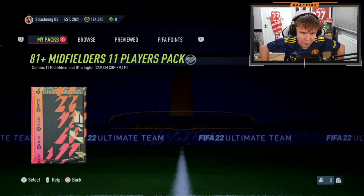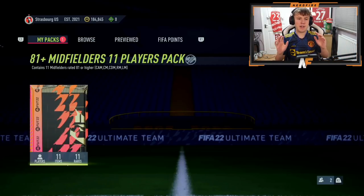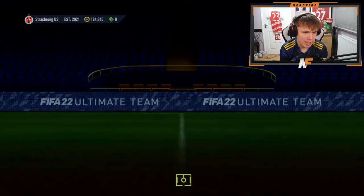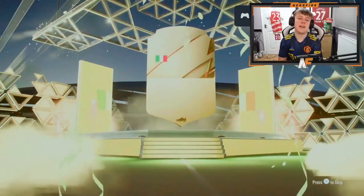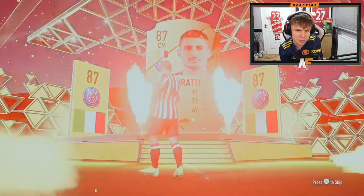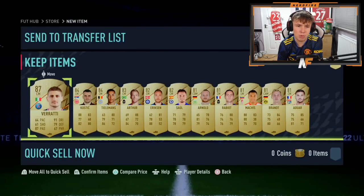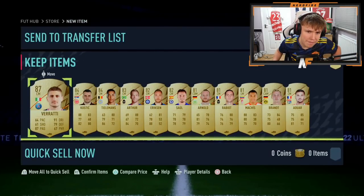The first 81 plus midfielders 11-player pack - can we see anything good? It's a walkout, 86 to 87 - it's Verratti! Last time we opened the attacking ones we didn't see many walkouts sadly. It does go from 87 to 84 so not the best, but not the worst.